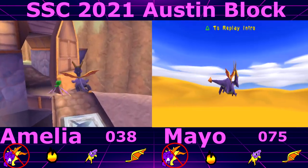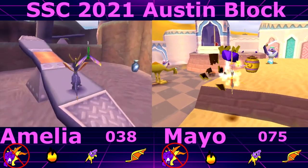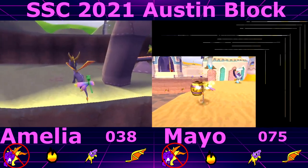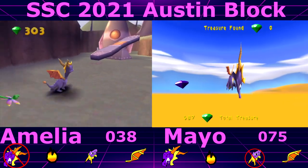Oh hey, we're all just sat here with absolutely no idea what the score is. Yep, and it's so thrilling isn't it — just watching Spyro glide around. That was a no-charge level.